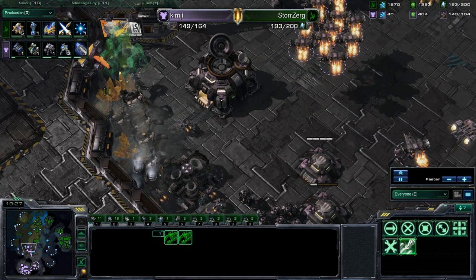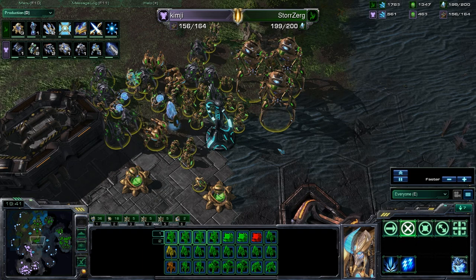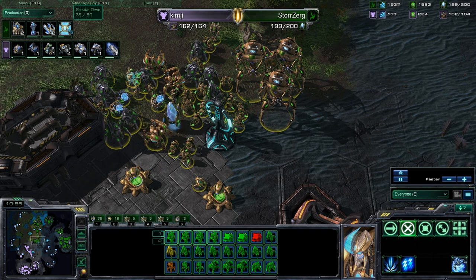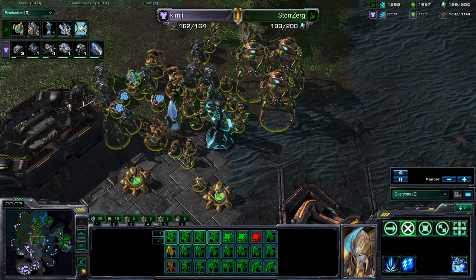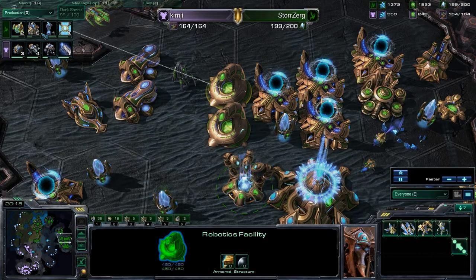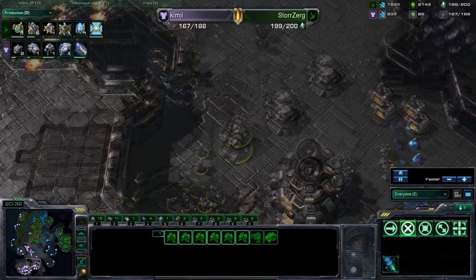Tons of mules now landing — this is insane. This gold base that Kim-G just got is probably going to be his only hope. Storzerg is maxed and he's not deciding to move out yet, and Terran is still researching those upgrades. Storzerg getting Blink now, getting Gravitic Drive — that is the observer speed. He's getting warp prism speed now. So that could be maybe for some drop harass, or even just lifting up the High Templars to prevent maybe EMPs. But Kim-G doesn't even have Ghosts, does he? Probably not — still getting Marine tank vikings.